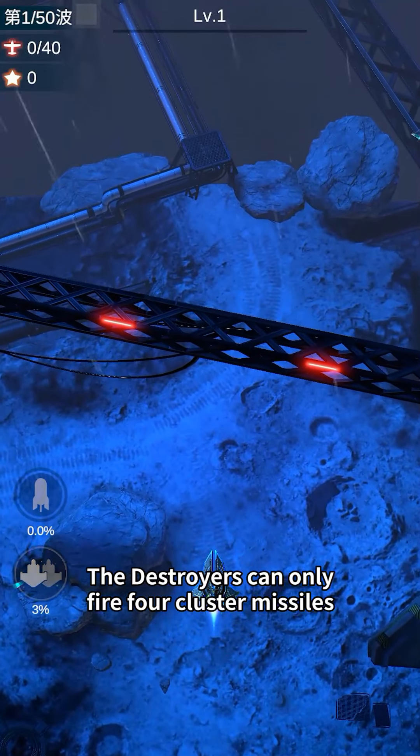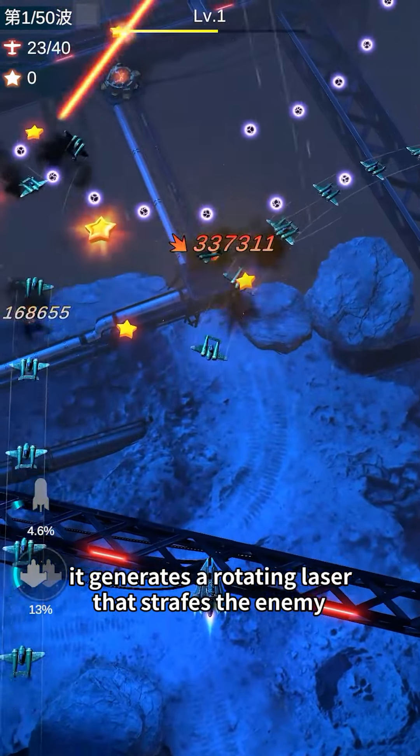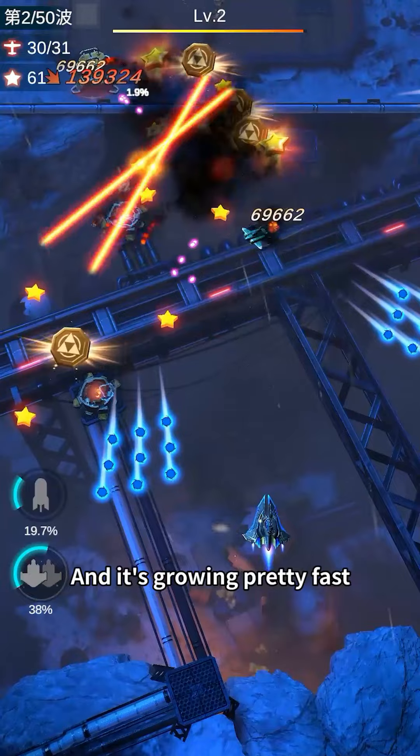The Destroyer can only fire cluster missiles, but when it explodes, it generates a rotating laser that strikes the enemy. Even in the face of a large number of enemy aircraft, it can easily cope, and it levels up pretty fast.